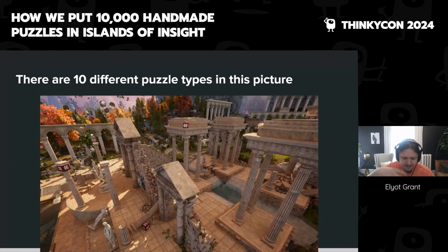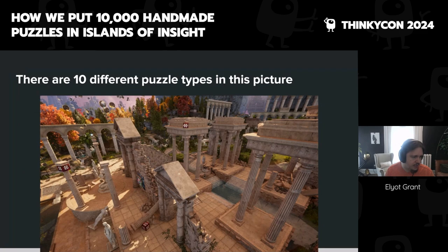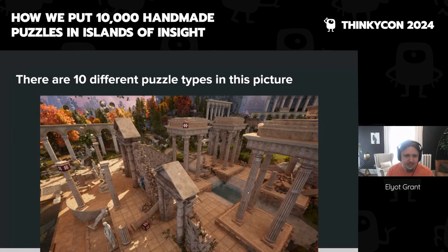They say in an open world game you should find something interesting every 15 seconds or so. In Islands of Insight, we like to say it's really every two seconds — there's just a staggering amount of different puzzles in the environment.